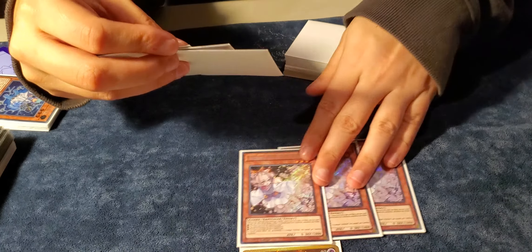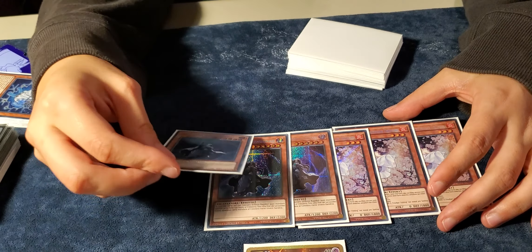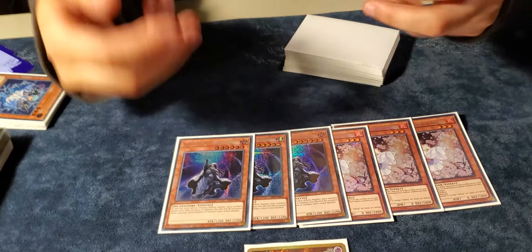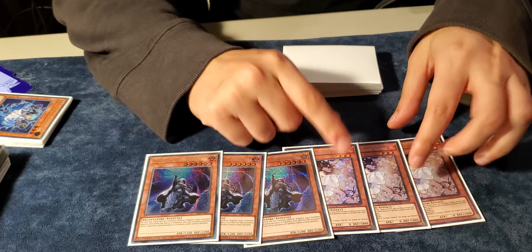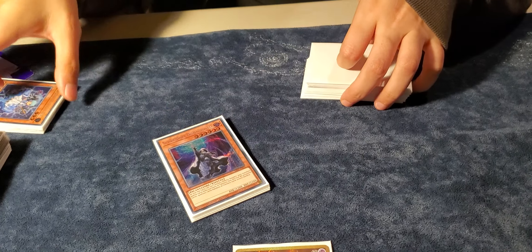For the hand traps, I played 3 Ash Blossom. The best hand trap was Shifter — during your turn you can activate Shifter, and during their turn it gives you more turns to set up. Obviously this is a really old, slower deck, so you need cards that allow you to set up, and Shifter definitely helps. And then Nibiru — that's the hand traps and monsters.